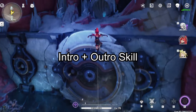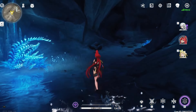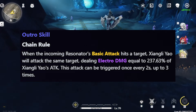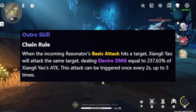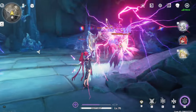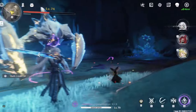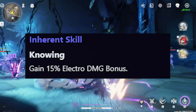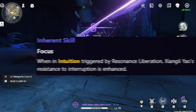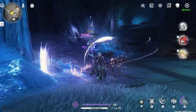Going over Xiangli Yao's intro and outro skills: his intro skill is very simple and deals electro damage on entry. His outro skill, called Chain Rule, is very strong — when the incoming resonator's basic attack hits a target, Xiangli Yao attacks the same target dealing electro damage equal to a percentage of his attack, and he can trigger this every two seconds up to three times. This shows a lot of power creep over Calciaro. His passives are decent: the first gives an electro damage bonus, and the second gives anti-interrupt while in Intuition, which is helpful for maintaining combos during his ultimate.